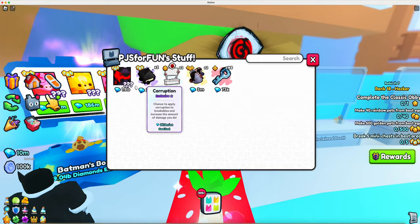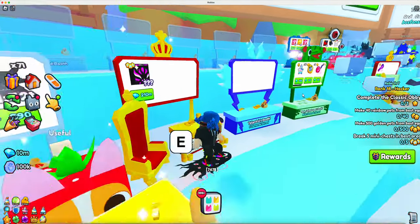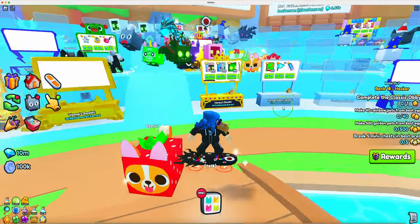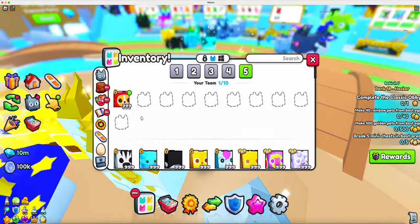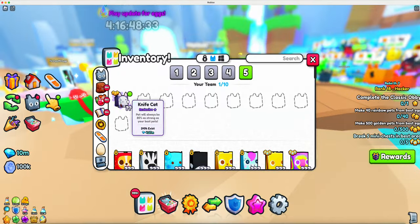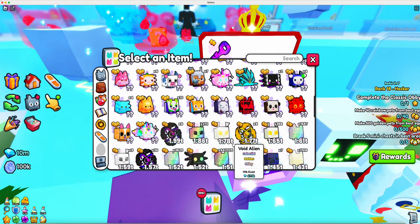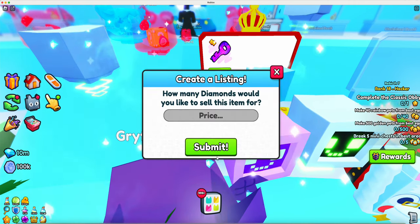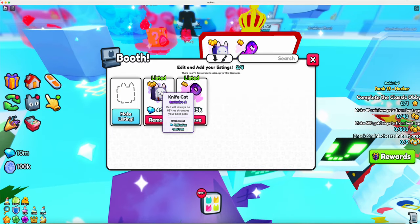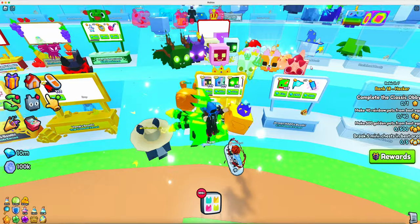But maybe you want to go big on money — like really big — and you want to risk your money. Buy something that's been inflated, or buy an exclusive. Pretend you bought this knife cat — it's worth around four million. You bought it for exactly 4.27 million, then sell it for 4.79 million. If it sells, you're going to get a nice profit. That's the best way for doing that.